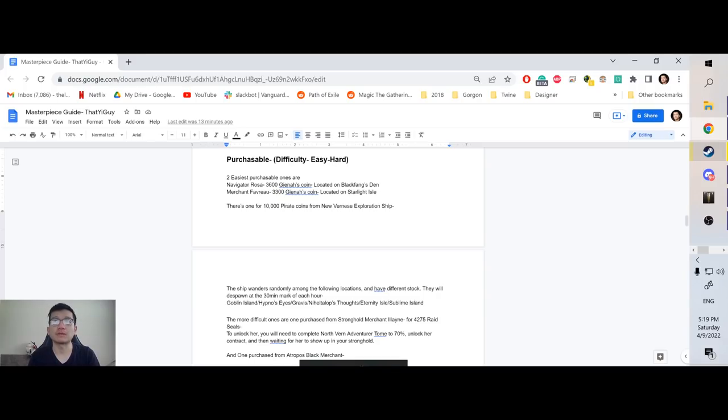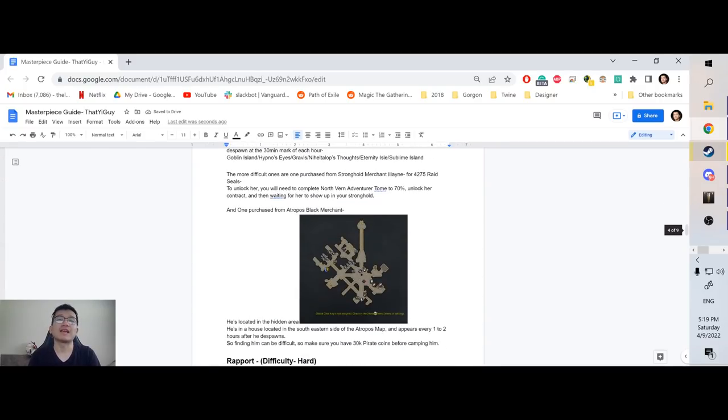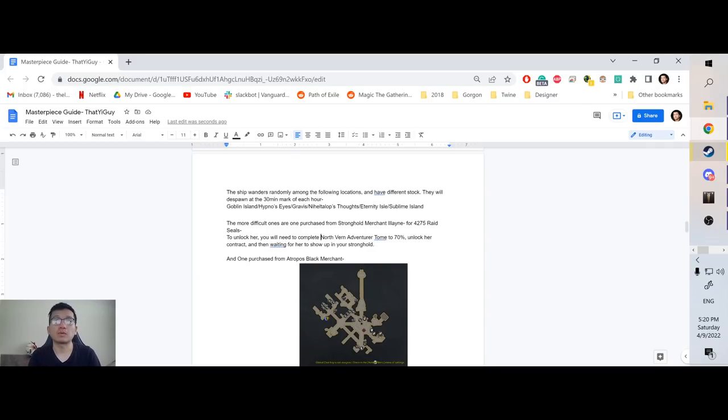There's one that's more difficult — purchasable for 10,000 pirate coins from New Verne's exploration ship. As explained in my notes, they have different stocks, and they spawn on the hour mark and stay around for half an hour. To find them yourself, you'll need to check the following locations: Goblin Island, Hypnosi, Gravis, Nihilatops, Thoughts Eternity, The Aisle, or Subline Island. Search them on the sea map and go through to find the correct one. The stocks are potentially different every time, and if you don't find the ship on one channel, it's worth switching channels since every channel can have a different location for this ship.